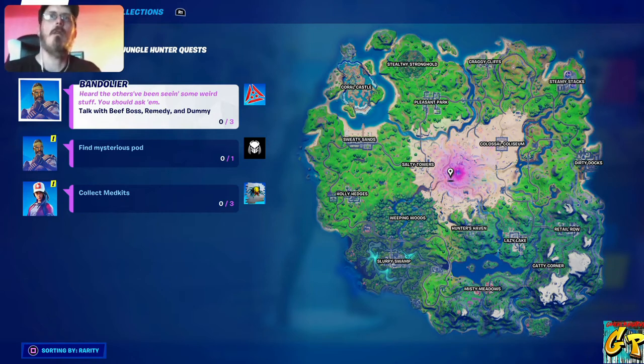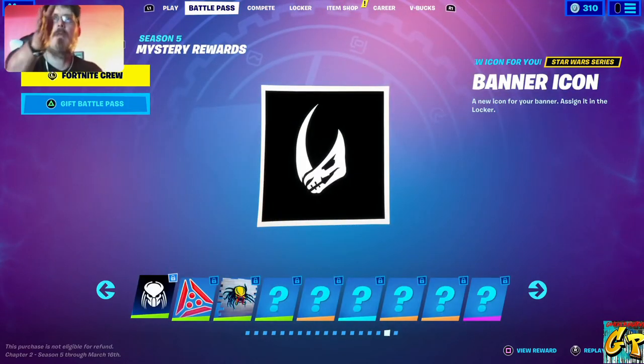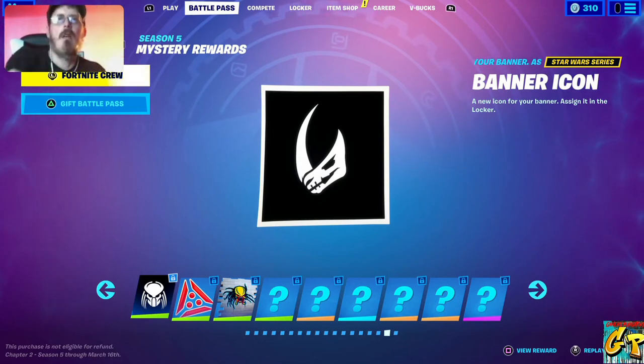Collect med kits and that'll give you the third Predator option. These are not the only options available for the Predator stuff, as I'll show you here. Every six days we're going to have another set of quests unlocked.